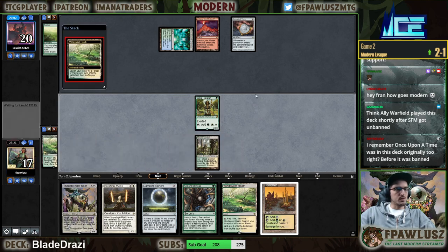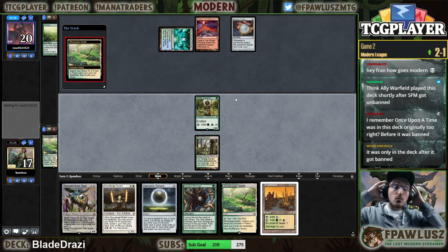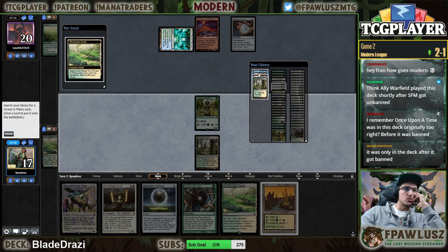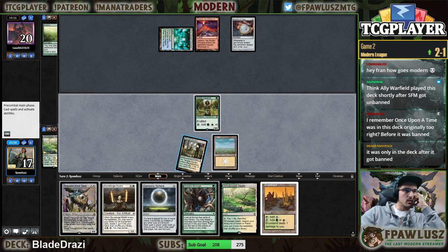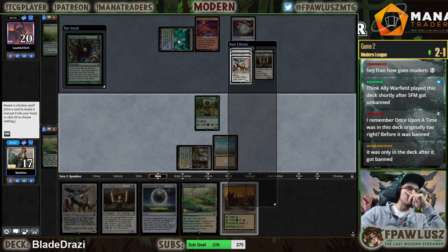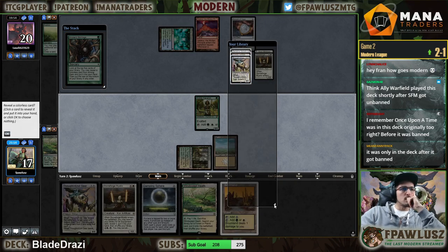Just gonna go Ancient Stirrings into Damping Sphere. They have to have another bounce land because they didn't bounce the Growth Chamber and didn't know about the Damping Sphere. So I have to assume they have another bounce — they have to have another bounce.